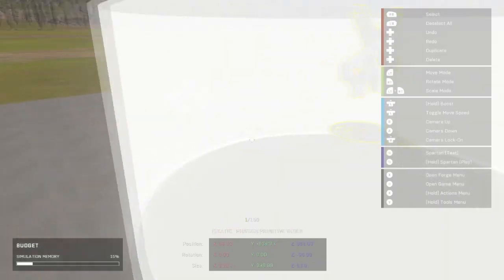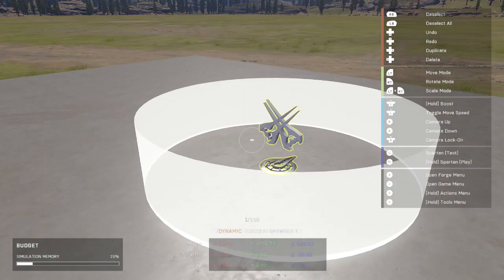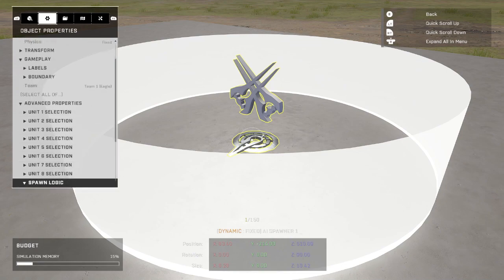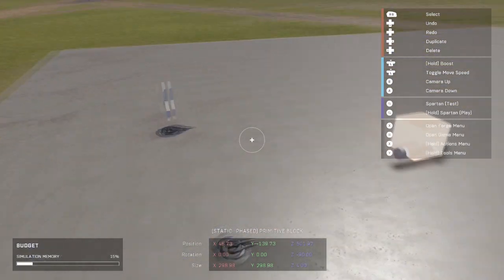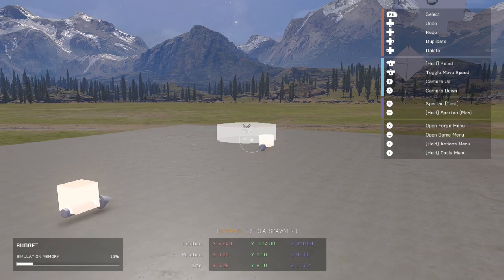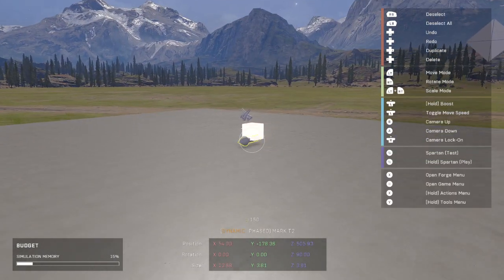We're going to duplicate the AI spawner. The only difference is we're going to switch his squad to bravo. Let's go all the way down to spawn logic and change it to bravo. You don't have to change their team, but if you have them on a separate team, you're going to want to set the team to cobra as well — or whatever team you want following. Then we're going to grab this and bring it into our node graph as well.